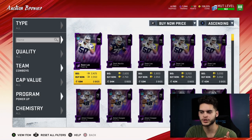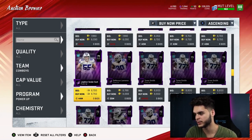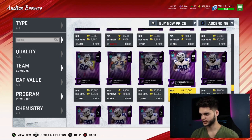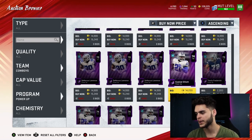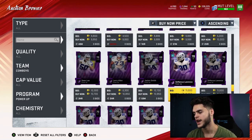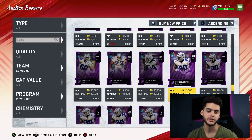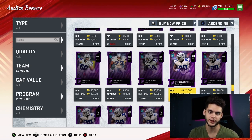Number three: Ezekiel Elliott. I'm not sure exactly what he's going for right now — looks like 15K. Wait for this card to come down a little to like 10K. We know he's gonna get a new card that's gonna be overpowered, probably with arm bar, which is a great ability in this game. When that time comes he's gonna be very expensive. Buy like 10 of them at 10K — that's 100K total. If they all go up to 30K, you just made 300K gross; after auction house reduction, that's about 170K profit.